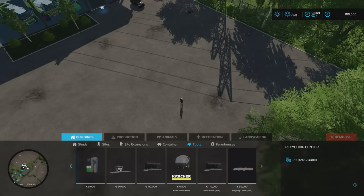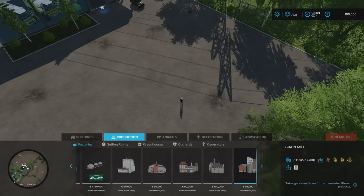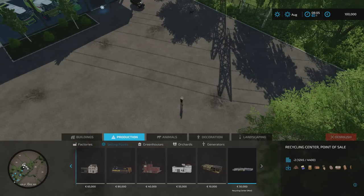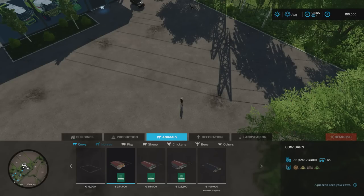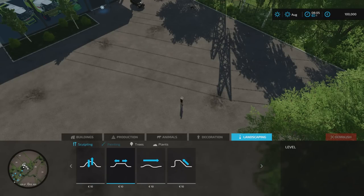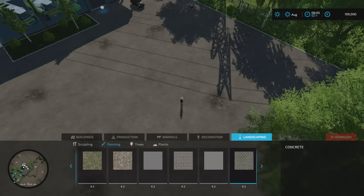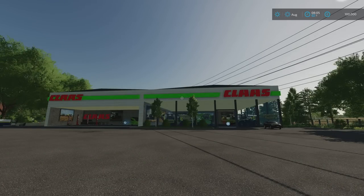Under tools we've got a jet wash, a large weighing station, and the recycling center is part of the required mods. Under production we've got quite a few modded options — these aren't necessarily different recipes or production speeds, but the buildings themselves have been tweaked slightly. Under selling points there's a recycling center. Under landscaping and painting, the textures have quite a few additions — cobbles, cracked paving, concrete slab work, and wet sand — so there are some quite nice textures added in build mode.